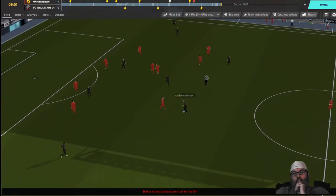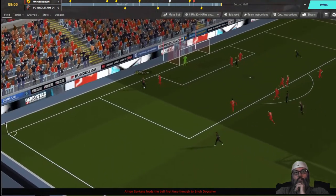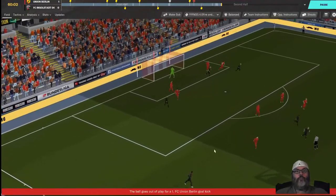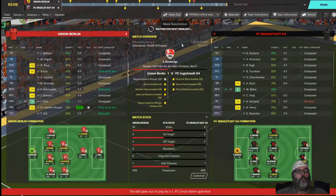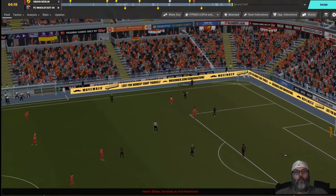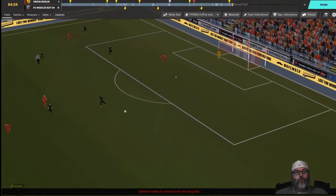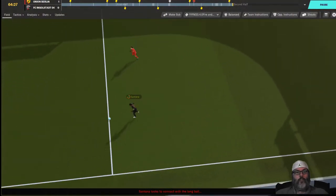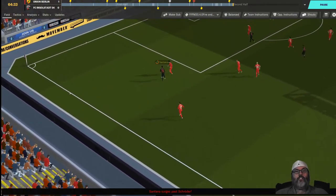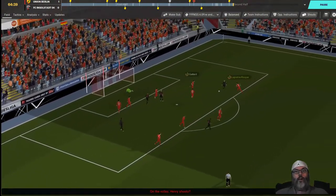I think Vogler is a guy we're going to have to look at. Nice drop pass there. Drabon couldn't play that because it was a pass back. Santana skips over the tackle — surprised that wasn't a red card — and we got lucky with a block.